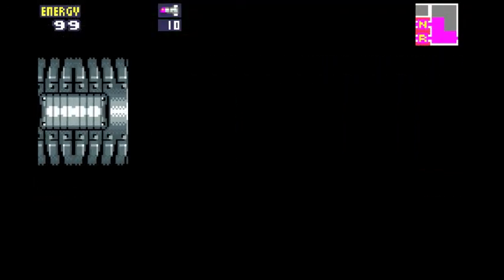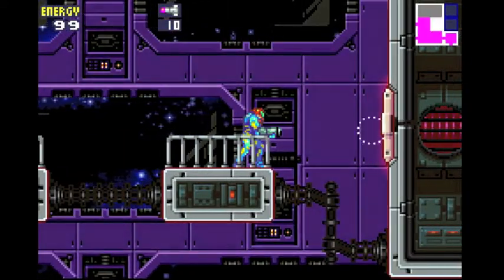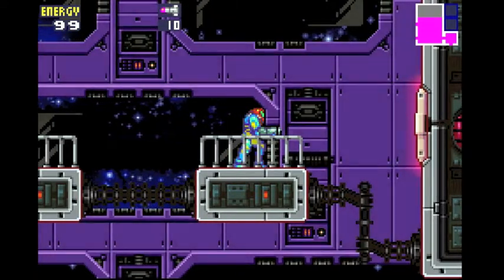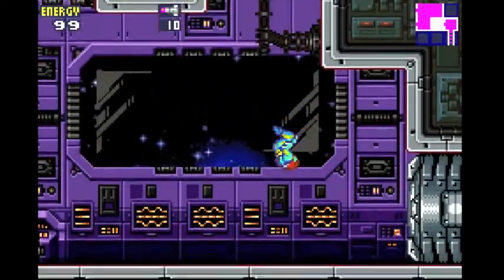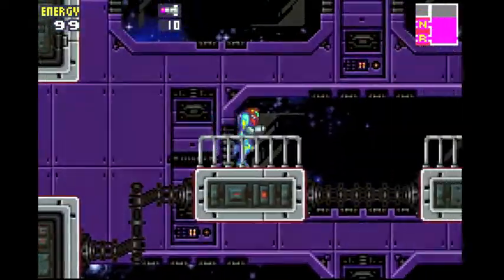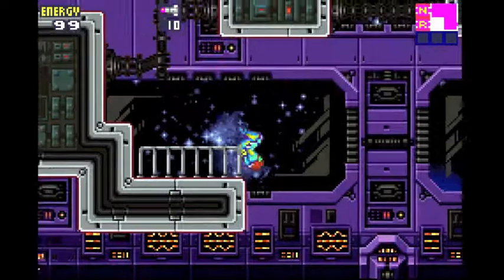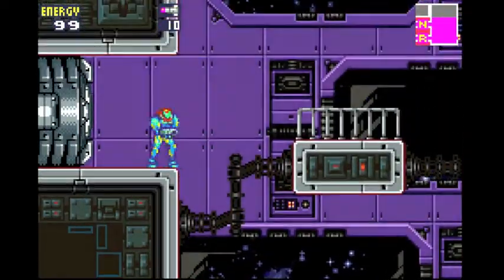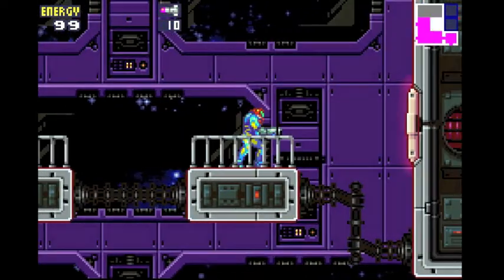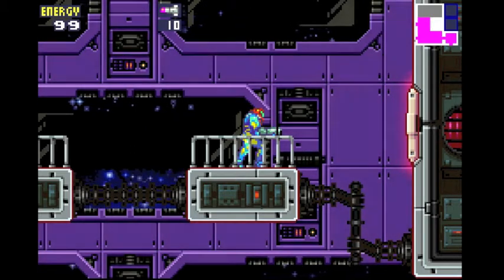So moving on here. As you can see, this thing looks a little funny, and everyone knows that the solution to this problem is with a newfound ability. Jumping! Didn't work. Well, jumping didn't work — let's try ducking. Ducking didn't work either. Can you think of a newfound ability that we could use on this metal grate here? Five minutes later... Missiles!